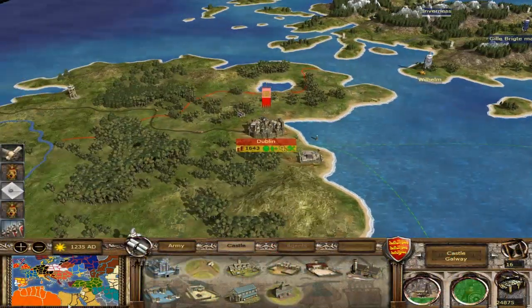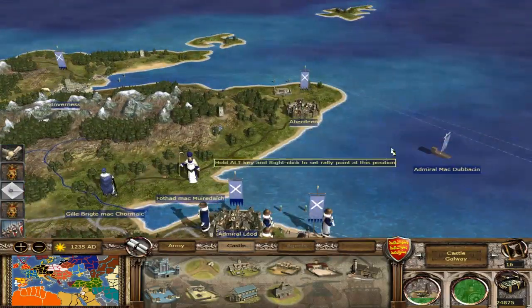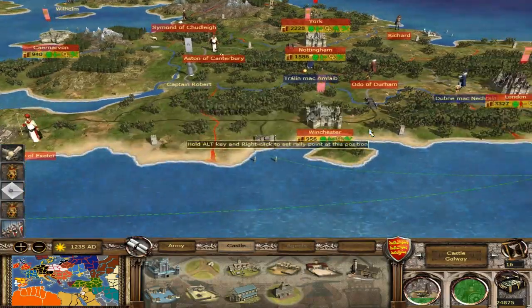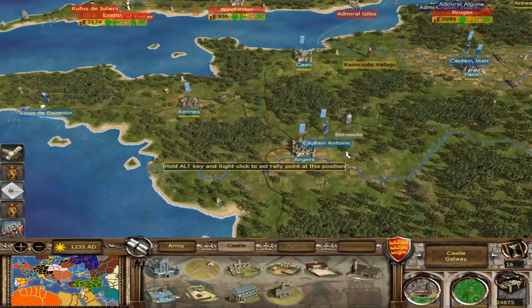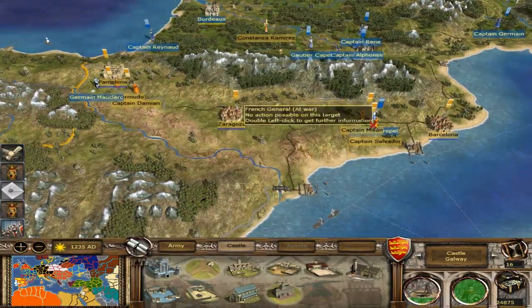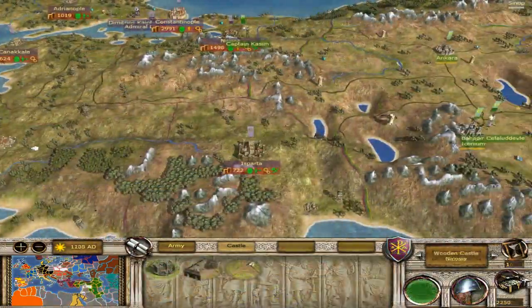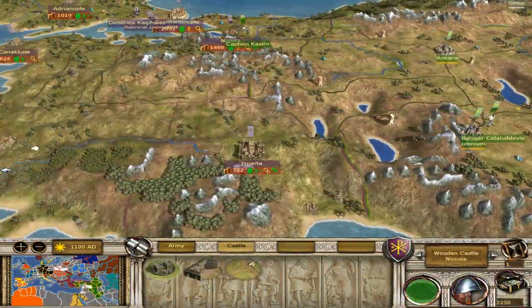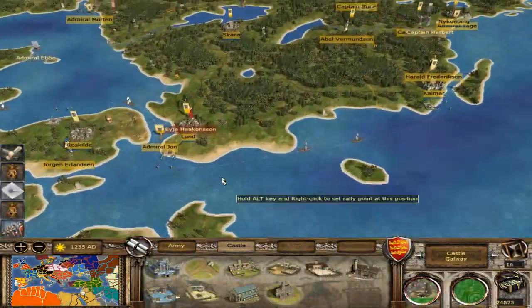Another great thing about this mod is that it's very customizable. For example, it lets you customize the AI you're going to be fighting on the campaign map. You can decide whether or not you want the AI to be extremely aggressive, whether or not you want it to be cooperative, whether or not you want it to backstab you, and so on. Not only that, but there are two campaigns in this mod — one which takes place at the start of the Medieval 2 campaign, and another which takes place a hundred years later.